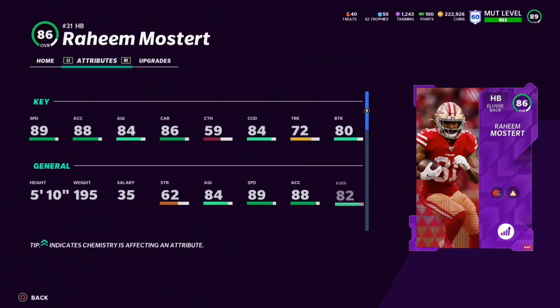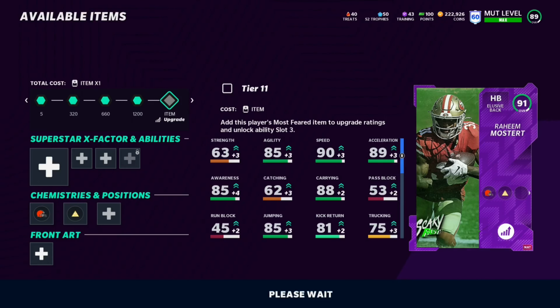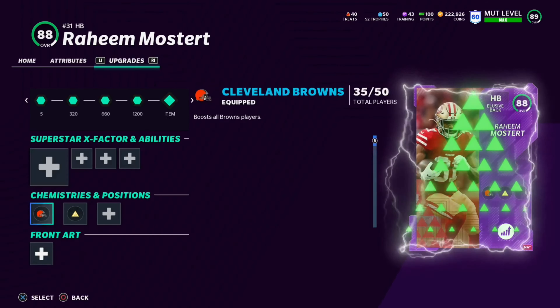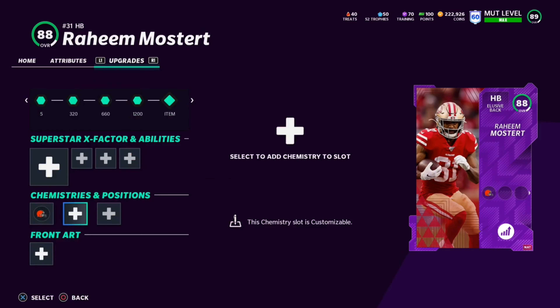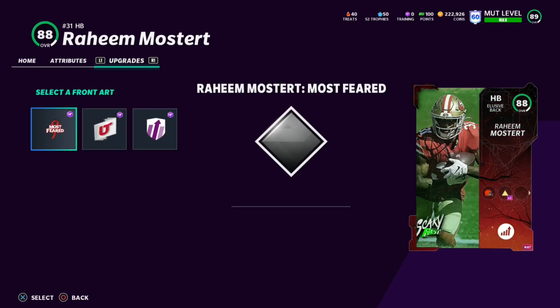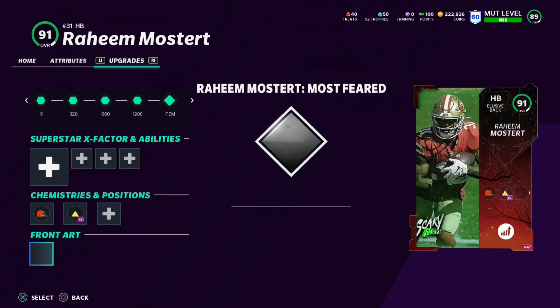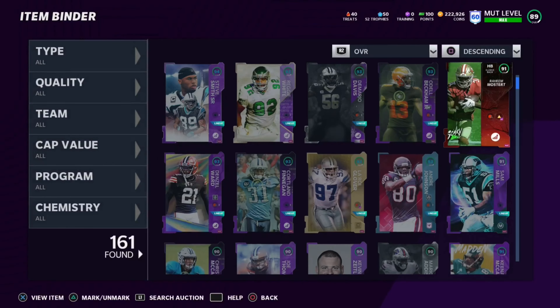This is my fourth 90 overall halfback - Jim Brown is going to be my fifth. The Browns and Panthers just have too many good halfbacks. I'm throwing Raheem Mostert into the power up set and we got a 91 overall Raheem Mostert for completely free. I have exactly enough training to get Go Deep times two on this man. Card art looks sick - scary fast Raheem Mostert, all the way powered up. He gets Backfield Master, Evasive, and Jukebox abilities. Backfield Master is really really good.